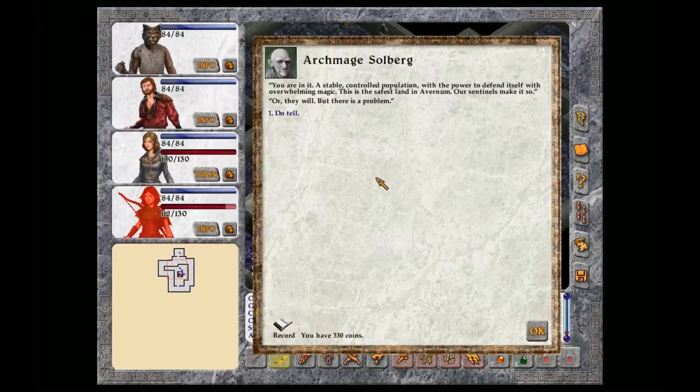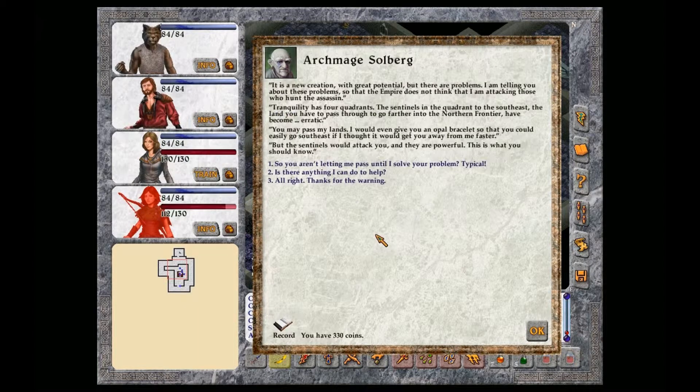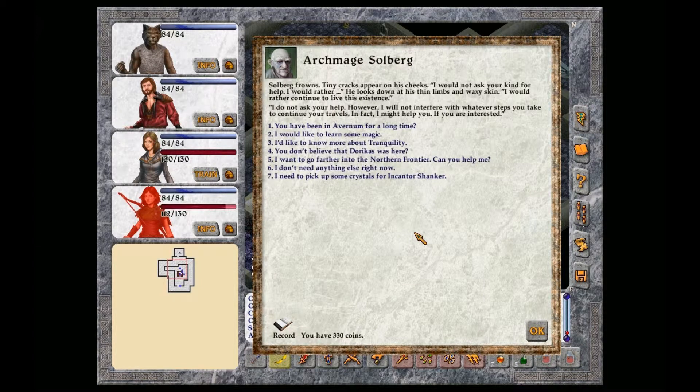But there is a problem. It is a new creation with great potential, but there are problems. I am telling you about these problems so that the Empire does not think that I am attacking those you hunt. Tranquility has four quadrants. The sentinels in the quadrant to the southeast, the land you have to pass through to go farther into the northern frontier, have become erratic. You may pass my lands, but the sentinels would attack you and they are powerful. So you aren't letting me pass until I solve your problem. Typical. Solberg frowns. Tiny cracks appear on his cheeks.